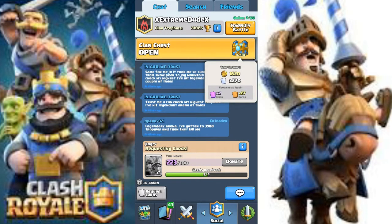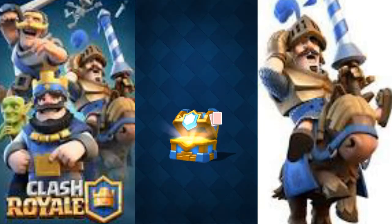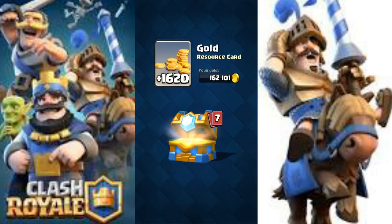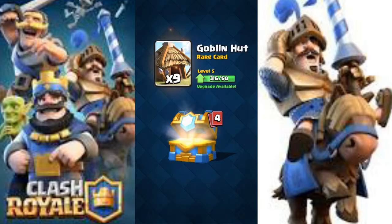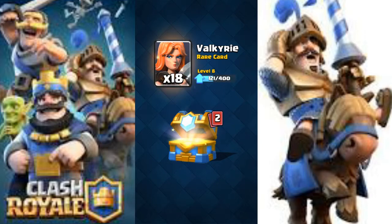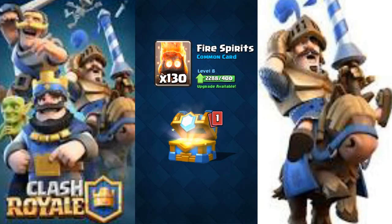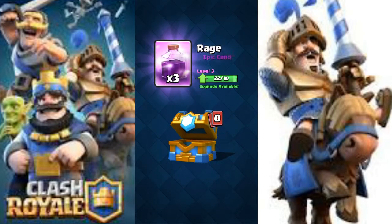Now let's open up the last chest, the clan chest. We got 10 out of 10 — we can get 1,620 gold, 270 cards, 2 epics, and 27 rares. If we get all that, we can get a legendary. So let's open up all the cards in the chest. We got 1,620 gold, 8 cannons, 24 zaps, 9 goblin huts, 68 mortar, 18 valkyrie. Sadly we're not gonna get a legendary, but we got 135 spirits and 3 rage spells.